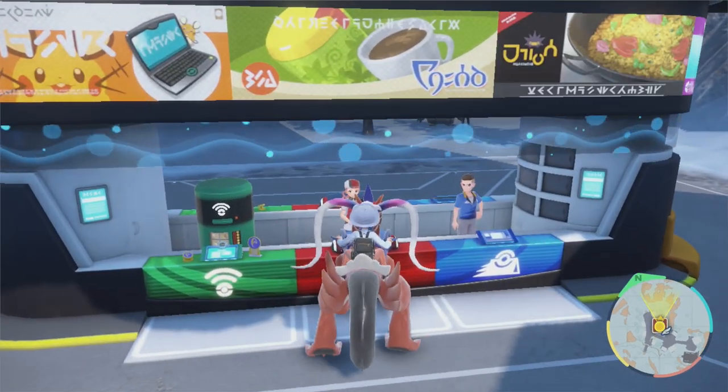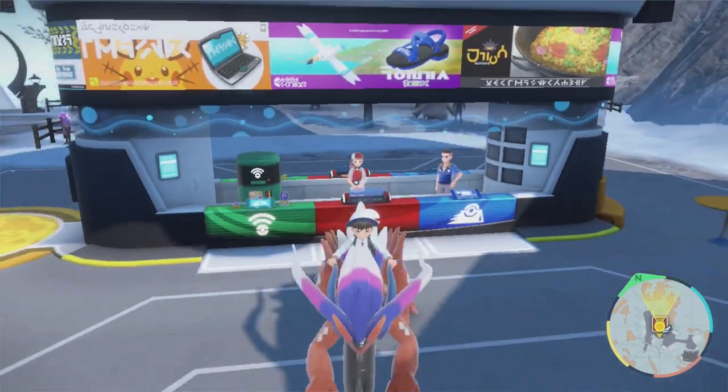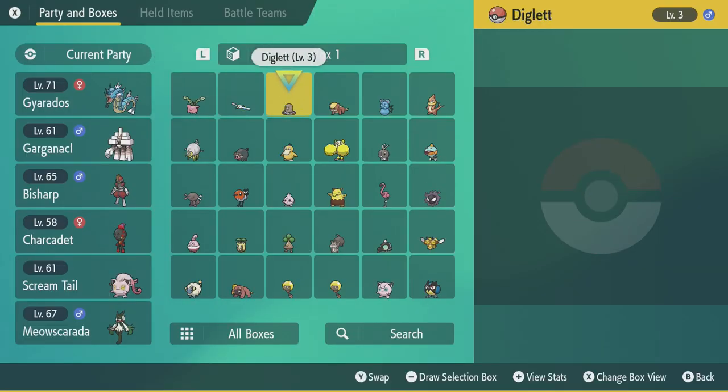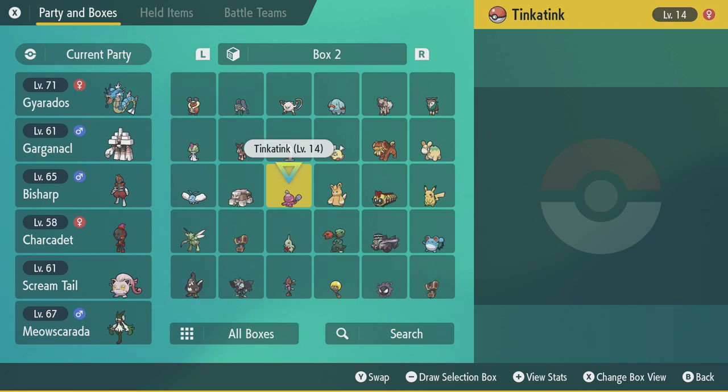Once you've done that, come and speak to the lady at the Pokemon Centre and she will say, 'Oh look, Mr. Champion, you've now got the Judge feature.' Then go into your Pokemon box, you can check the stats with the plus button and then press it again to check your IVs.